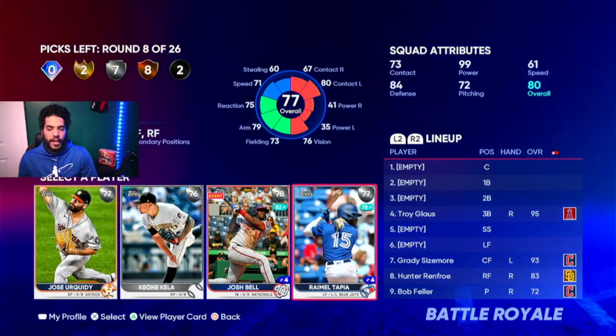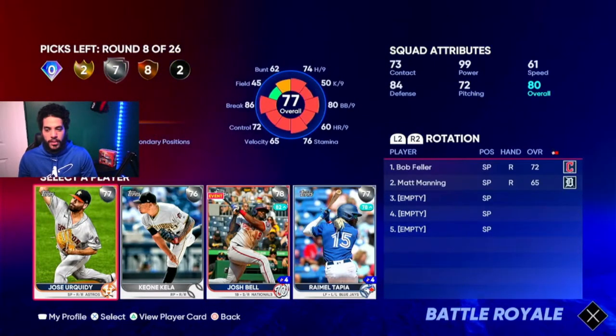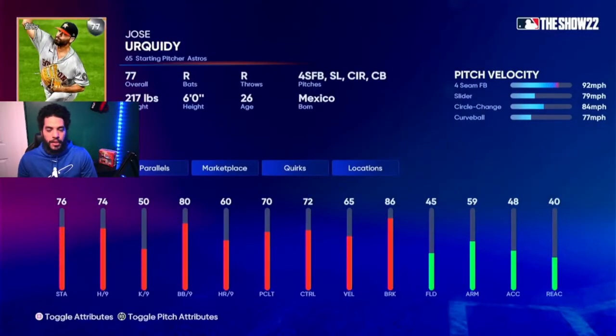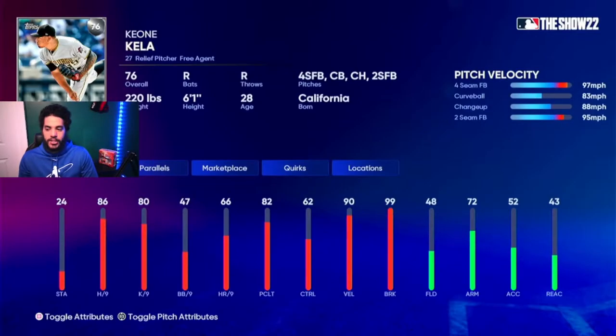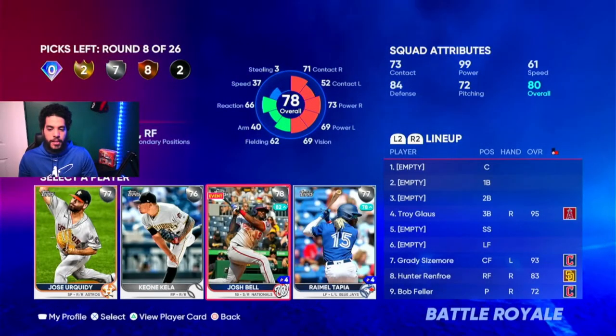We don't want guys with low power — they're just useless. Urquidy has no pitch differentials; he's just fastball and breaking ball. And Kela is just bad. I'm going to go with the switch hitting first baseman, Josh Bell.